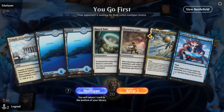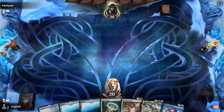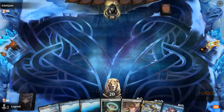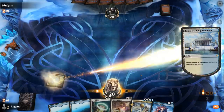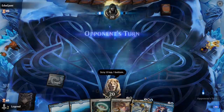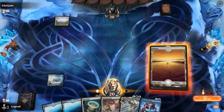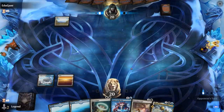We're on the play with a fine opening hand, missing a second white source, but we have Temple and Omen to help find it. Lots of interaction to stay alive, no combo pieces just yet. Another Temple — I'll still bottom it since it's awkward to curve out with. Plains is better. Don't know what to name with Ruined Halo yet, so we'll Omen. Opponent is red-white with a Robber of the Rich.